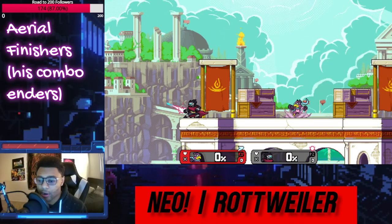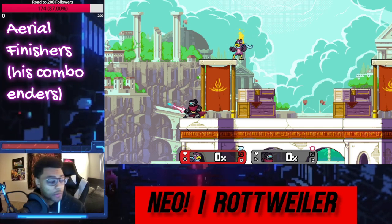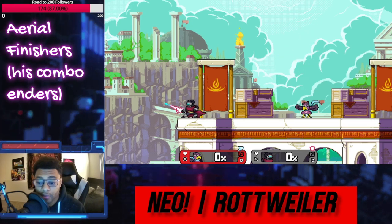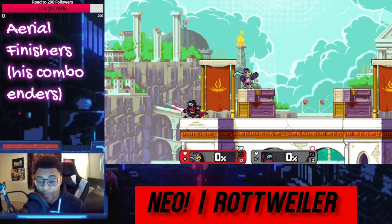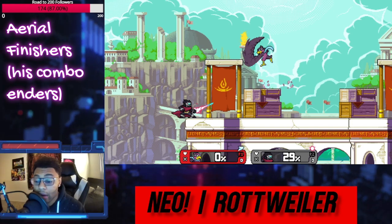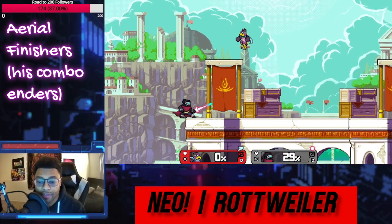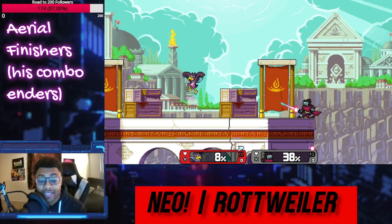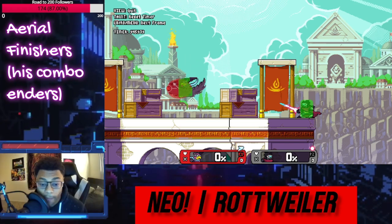Even though these aerials are all very impressive in their own right, it wouldn't be enough if he didn't have a way to kill you. Until Eliana came out, he was the only character in the game with chargeable smash attacks in the air — and in fact, he can only do these in the air. There are a few people who actually thought that was a weakness. Unfortunately for everyone, that is not the case. Aerial strong attacks are easily the most powerful versions of strong attacks we've ever seen in a platform fighter, and they have less lag.